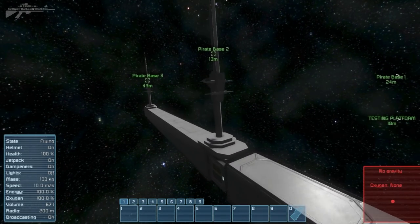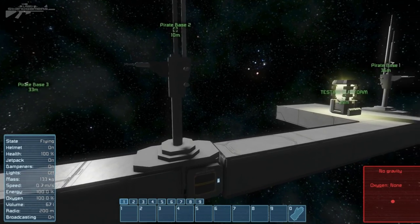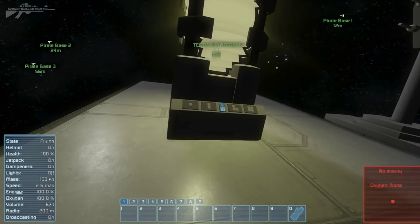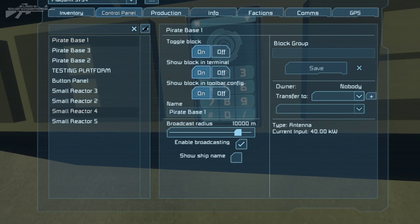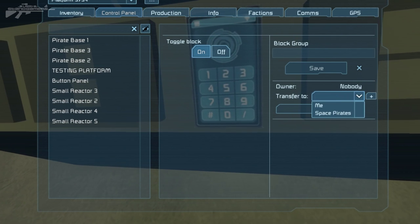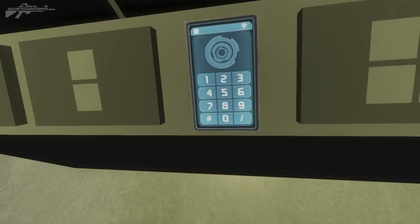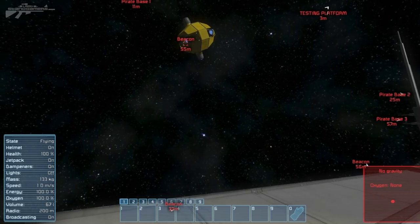These are automated drones that will come and attack you. They work by being triggered by an antenna — let's see if we can trigger one now. We're at the actual testing platform that they've created, which you can download for yourself. We'll select all and you'll notice there's a new faction that's been added: Space Pirates. We tick that and select yes, which will trigger Space Pirates to come and hunt me down.